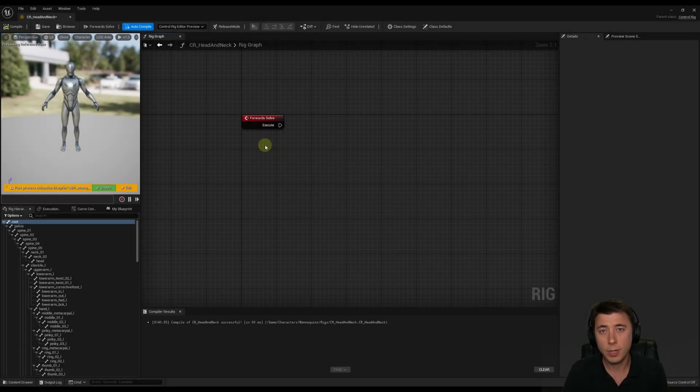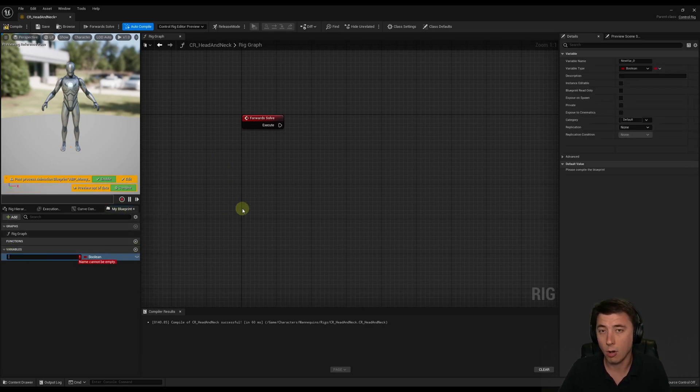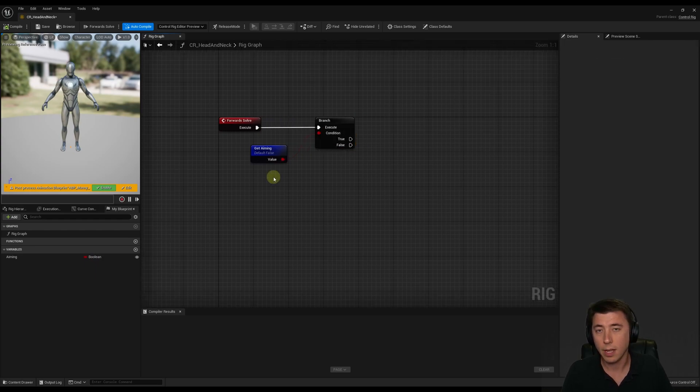We only want this control rig to activate if our player is using right click, meaning the player is deliberately aiming toward something. To handle that I'm going to create a new boolean variable to determine whether or not the control rig is on or off. I'll hit plus sign and call this variable 'aiming'. We're going to need to control this outside of the control rig, so I'm going to make it instance editable and exposed on spawn. I can get 'aiming', drag that in as a variable get, and connect it up to a branch node.